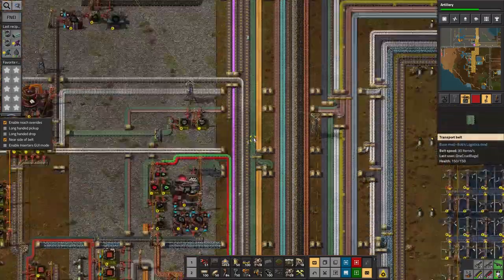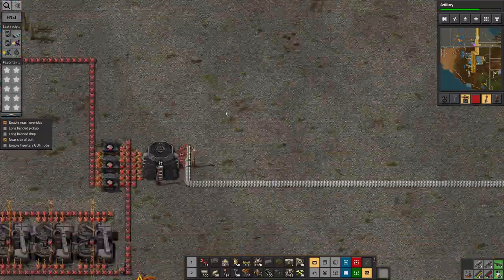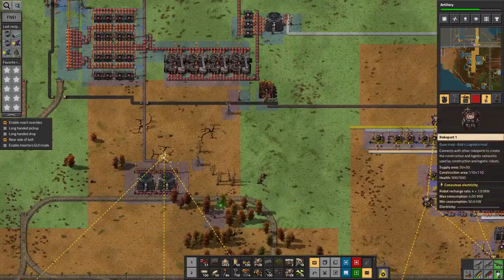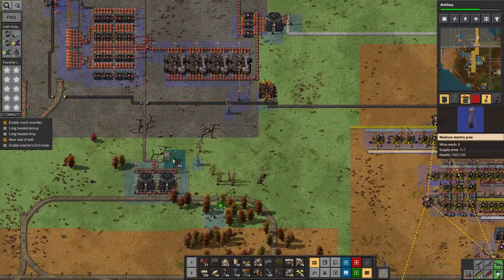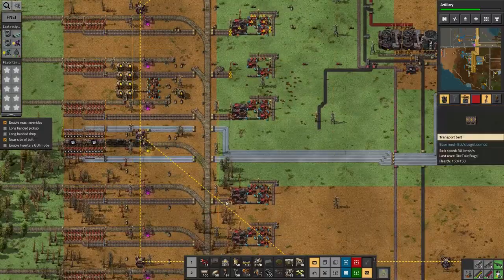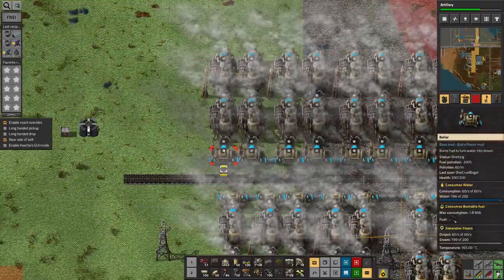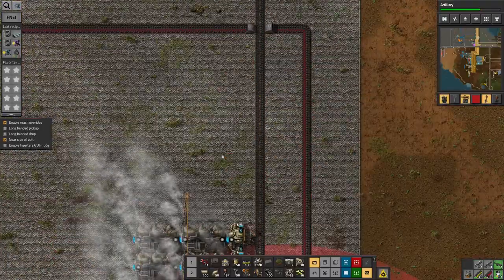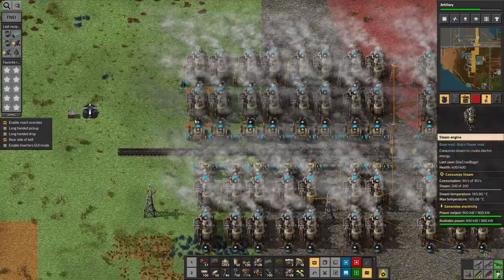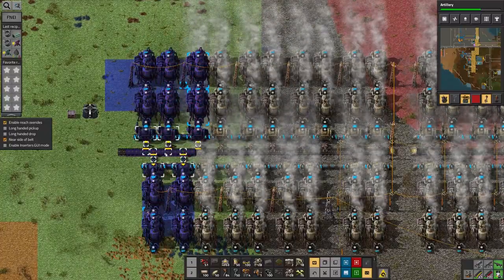So instead of lead ingots and tin ingots going on the bus, I could put solder directly on the bus instead. That's sort of basically working so I won't worry about it right now. That'll take nearly all of it. Oh, I'm running out of electricity again. I need to extend my power plants — those are nearly using up that full belt of coal. I've not got bot coverage here.